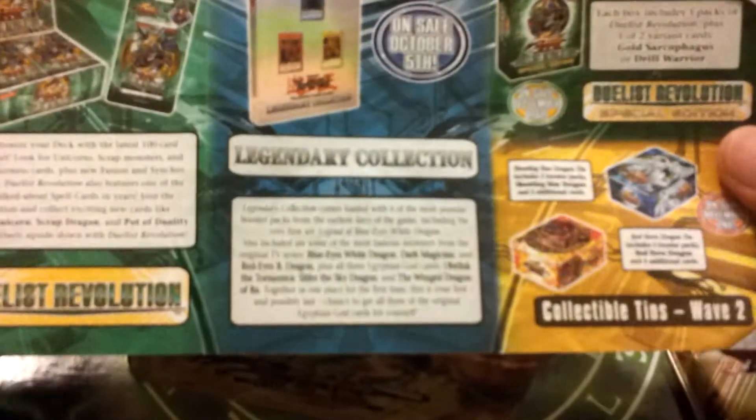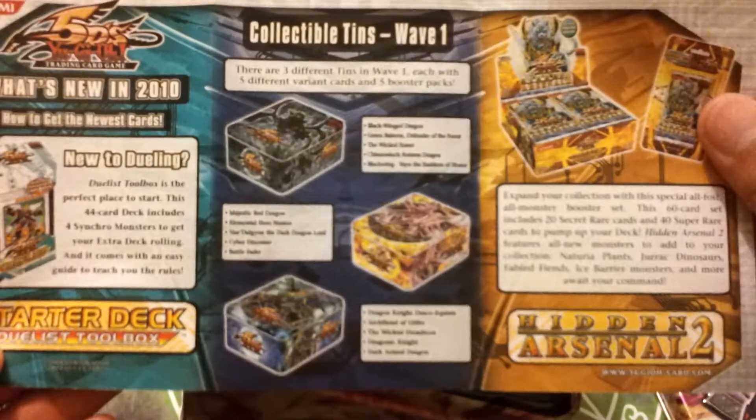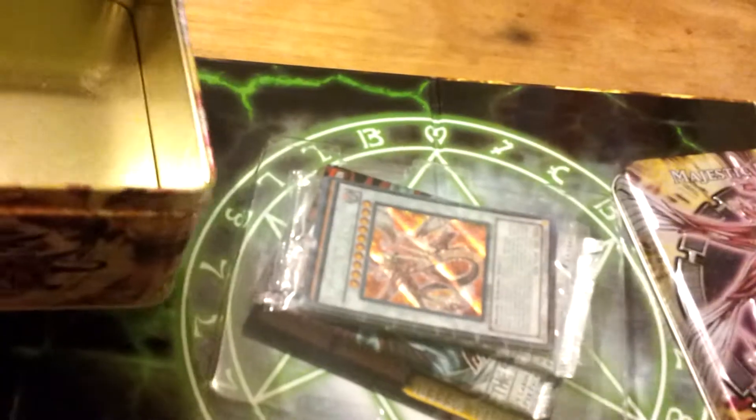So we have a 'What's New' back in the day — a little insert thingy. Collectable tins. Nothing else in there, so there's the tin.